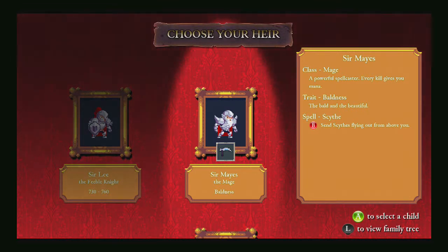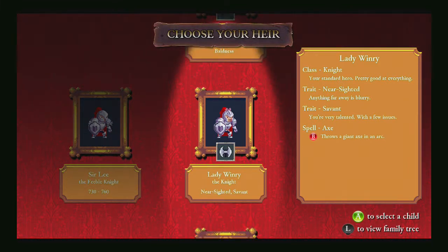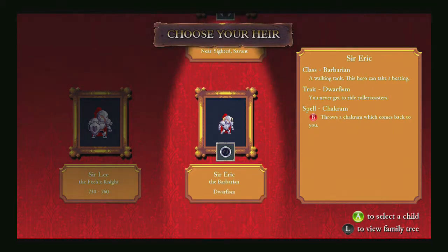As we select heirs, they have different abilities. Sir Mayus, a mage with a powerful spellcaster. Every time he kills, we get mana. The trait he carries? Baldness. He's bald and beautiful. His special spell, Scythe. Lady Winry, the knight. Standing hero, pretty good at everything. Trait: Nearsighted — anything far away is blurry. Trait: a savant — you're very talented with few issues. Throw an axe. Sir Eric, the barbarian. A walking tank, this hero can take on a bitty. Dwarfism — you never get to ride roller coasters. Spell: the chakra, which comes back to you.